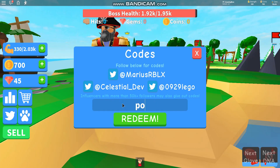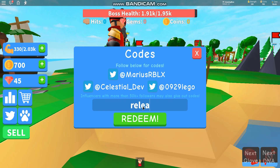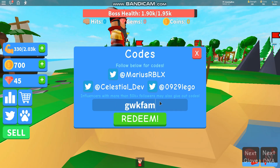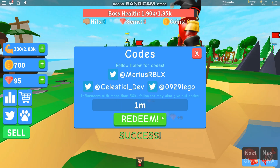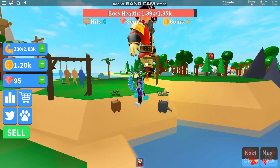The first code is 'code power' — enter that code and it gives you some gems. Then you have 'code release hype'. After that, you have 'code GWKFamily' — you can pause the video if you want. And finally, you have 'code 1M', which gives you some gems and some cash as well.